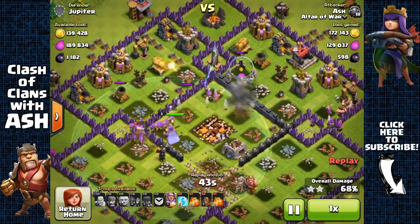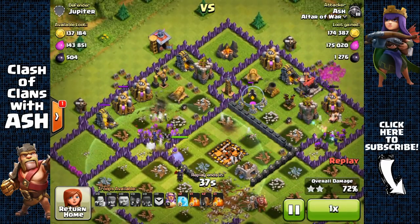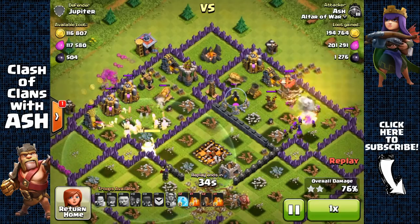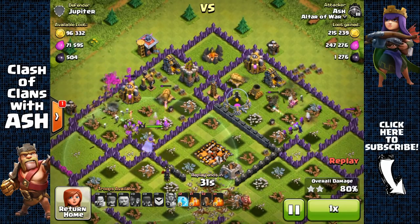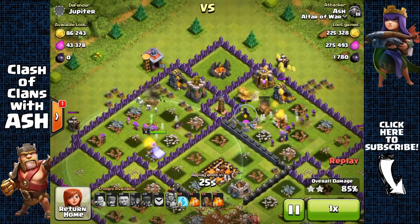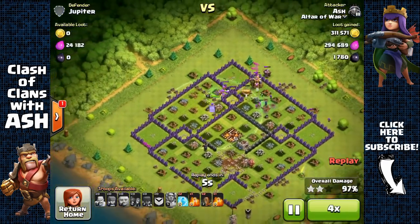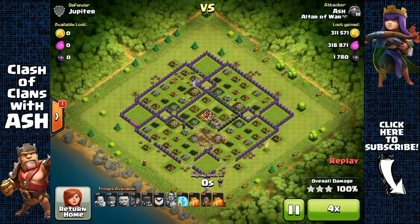The Grand Warden is excellent with Barbarians, Archers, and Giants because his Life Aura buffs their HP, allowing them to live a bit longer. I didn't even have to use a Rage Spell — my troops basically destroyed the whole base on their own.